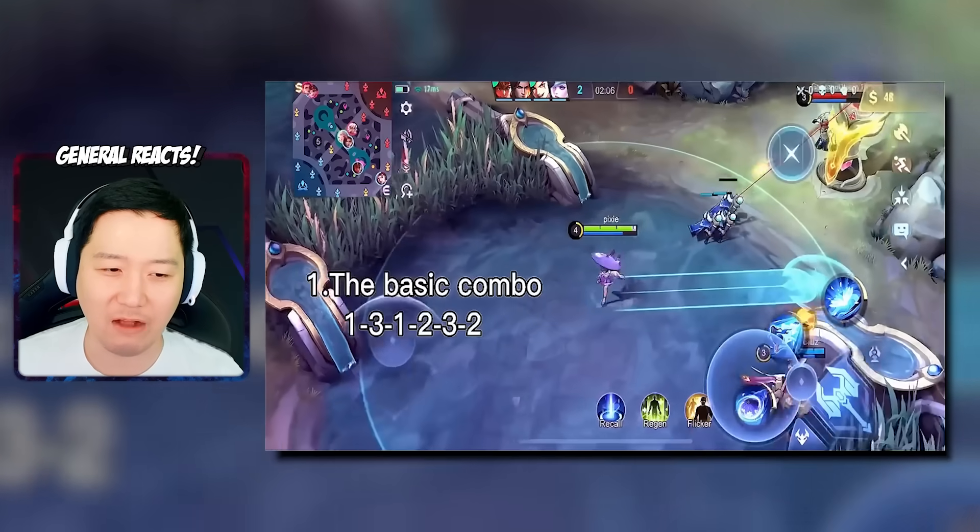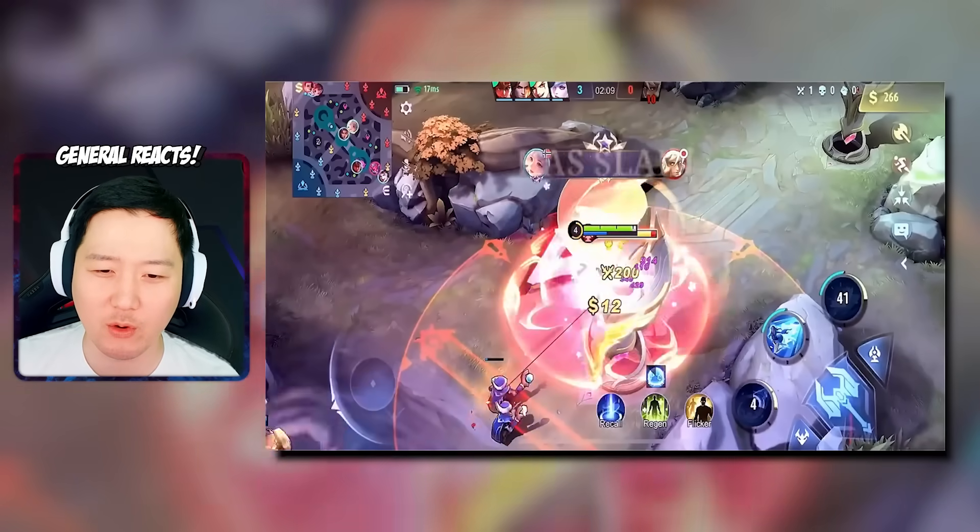I think it's just a tiny combo difference — if it's worse without the third skill, please leave a comment. I'll try without using the third skill after this recording too. Anyway, you got a good taste of the Kagura combo — the basic combo is one, three, one, two, three, two.